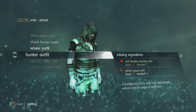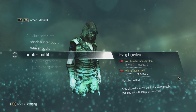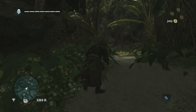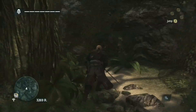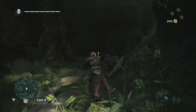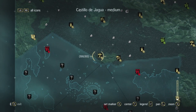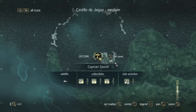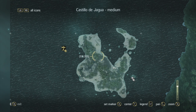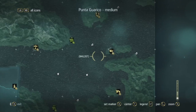Now the white jaguar is a bit difficult to come by, but you can find it several times throughout the story. I found my first one in Edward's hideout near his mansion — go back into the forest on the way to the first time you actually visit that hideout. I don't want to spoil it just in case. Or you can find it on this island here where you start a templar hunt sequence, and in that first mission you have to kill a white jaguar. Those are the two places I recommend.